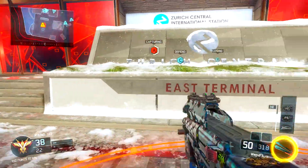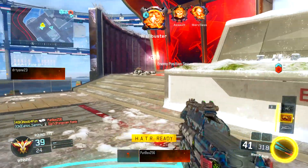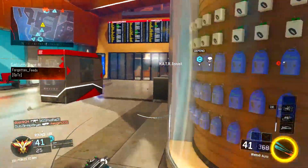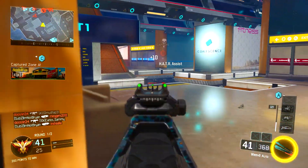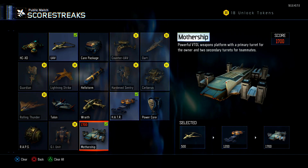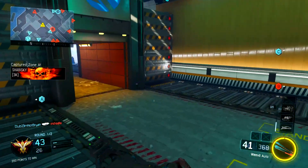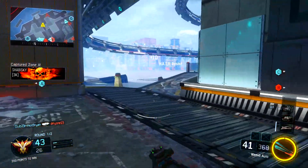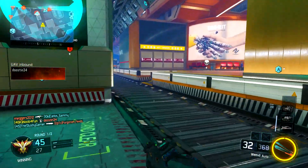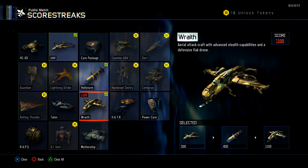I'm going to get into the perks, then the attachments, and the score streaks. Score streaks are pretty important when running this class. If you have a KD above 1.20, I really suggest running the UAV, the Hater, and the Mothership — this is actually the first time I ever put on the Mothership and I ended up doing pretty well. If you can't reach those, try a UAV, a Hellstorm, and a Wraith.